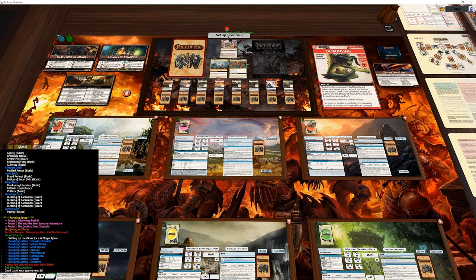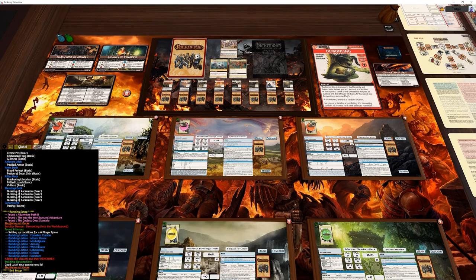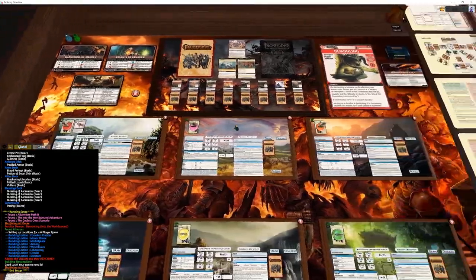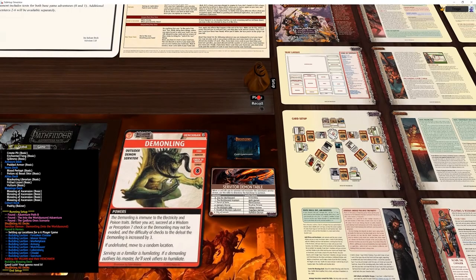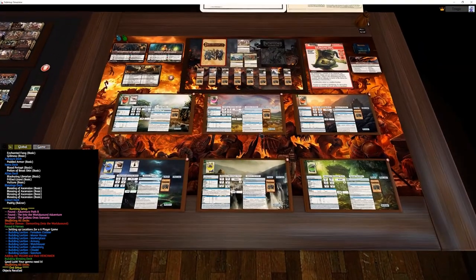The servitor demon for this quest is the Demon Lynk. We have a 30-point timer and we're playing with a full set. Now it's lots of reading time — I'm going to read out all the stuff. If you don't want to watch all this, the first turn will be going up at the same time. There's not going to be any actual gameplay in this one.